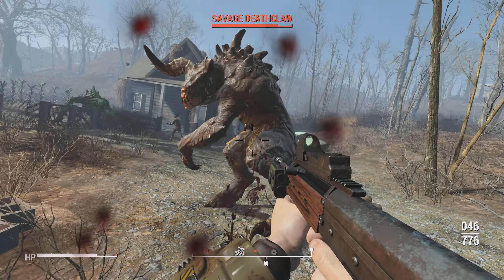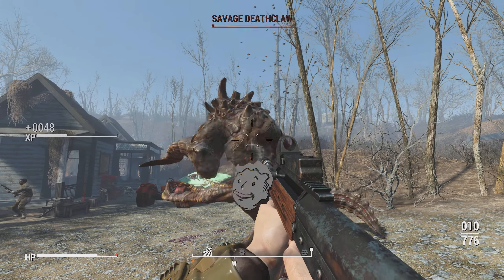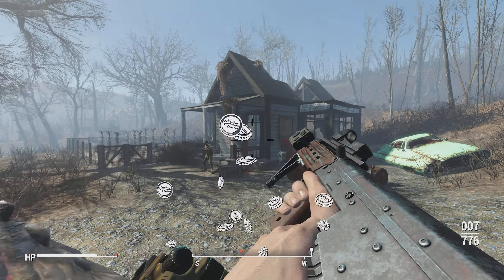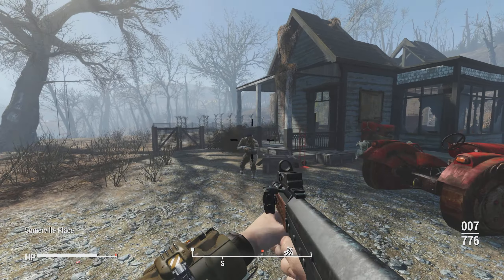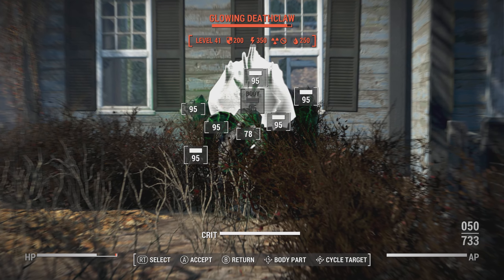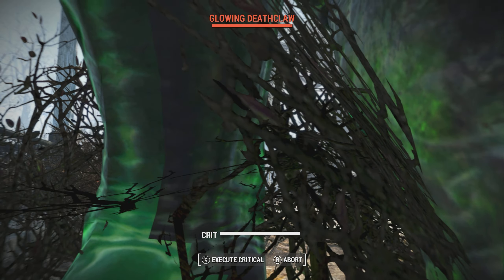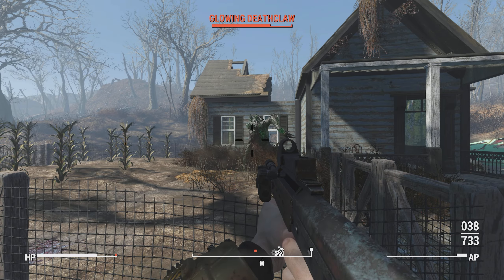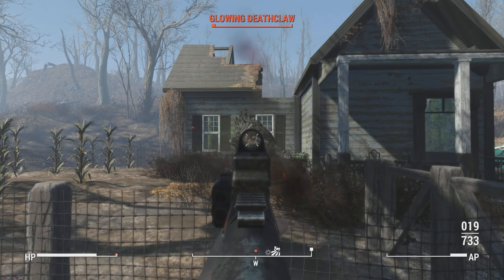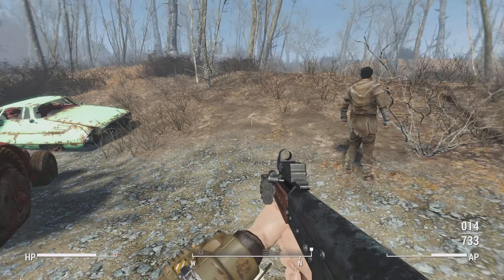I'm getting attacked right off the bat — I just spawned in here and there's a deathclaw. That's just a good deathclaw test. There's also a glowing deathclaw. My VATS accuracy is insane — I get four bursts off in VATS, apparently I'm missing some of them. It's a glowing deathclaw, it's kind of nasty, but it does work well.